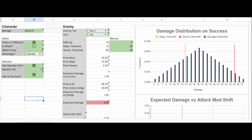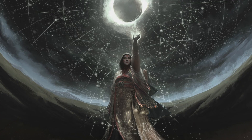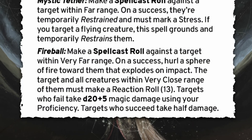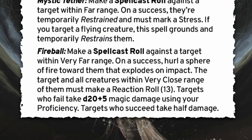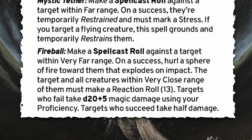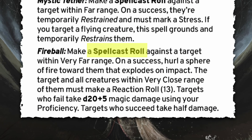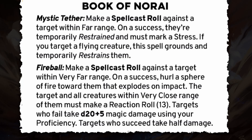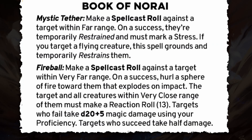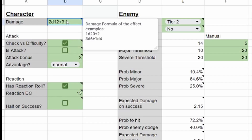I actually initially built this calculator to evaluate Fireball. If you're not familiar with the Daggerheart Fireball, it sounds crazy — it's an at-will ability, so it doesn't consume any hope, it doesn't add any stress to you, it's an area of effect, and it does d20s of damage equal to your proficiency. It feels so much stronger than anything else in Daggerheart, so I felt I had to calculate it and check. How it works is we make a spell cast roll against the target. On a success, the target and all creatures within very close range make a reaction roll of 13. It's a third level spell, so we're in tier 2, and let's say our proficiency is 2, so it'll be 2d20 plus 5.